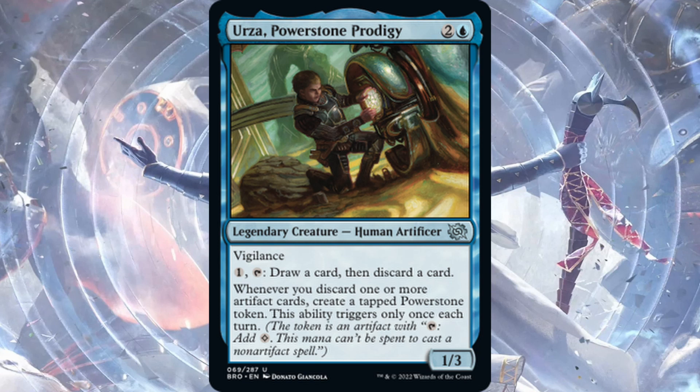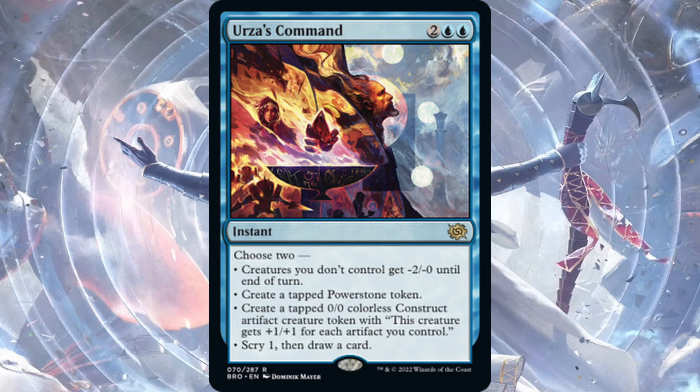Urza, Powerstone Prodigy — one blue, two generic, Human Artificer, 1/3 vigilance. Tap one generic mana: draw a card, discard a card — that would enable your Thopter Mechanic right there. Whenever you discard one or more artifact cards, create a tapped Powerstone token, once per turn. This is a lot of value for three mana — a 1/3 blocker with vigilance, meaning you can attack and then tap it to loot. Drawing and discarding cards is always good: looting out lands in the late game, finding answers. Urza, Powerstone Prodigy is a very good uncommon.